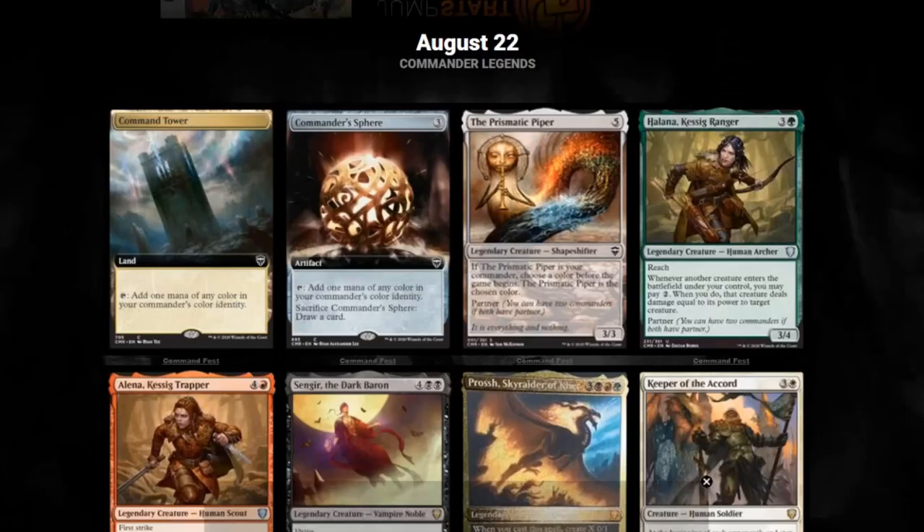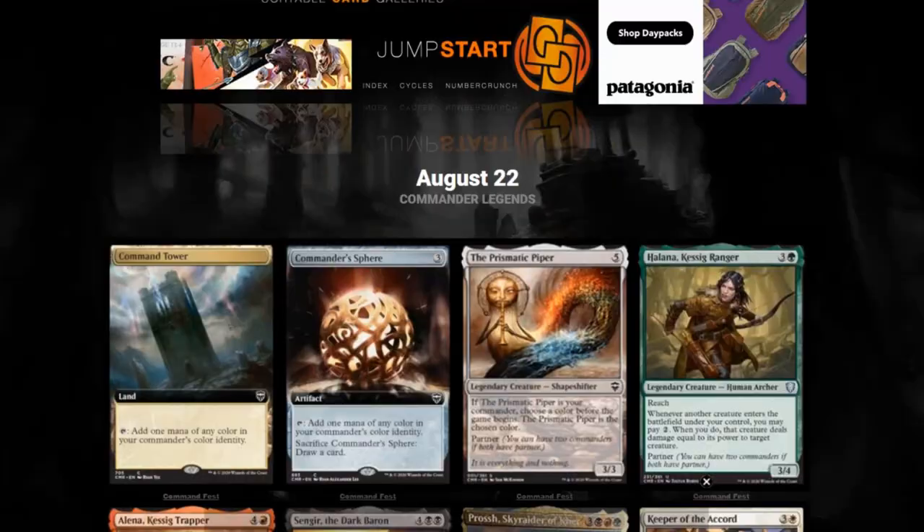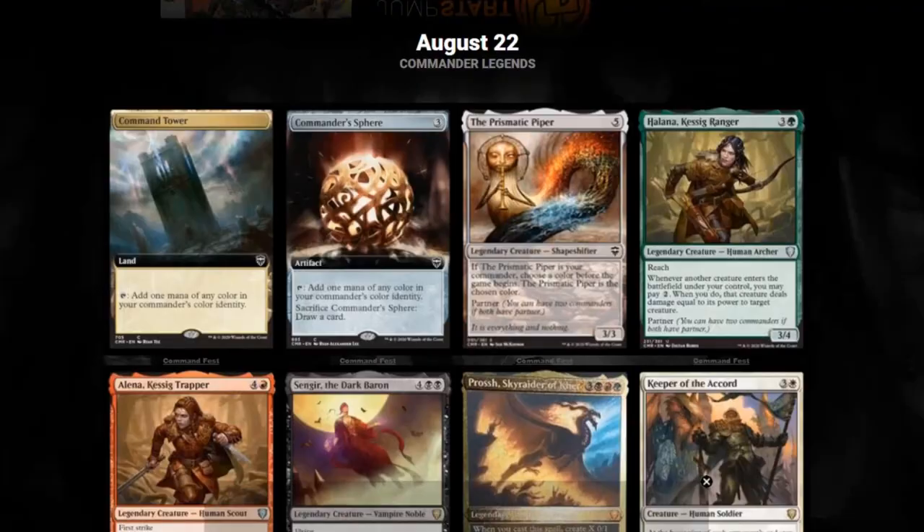We get some extended art reprints of Command Tower and Commander's Sphere — really nice looking cards — and Prismatic Piper. That's Seb McKinnon artwork, which is exactly what I'm talking about: we need artwork like this. I like the Seb McKinnon art — you can just look at it and it's just interesting, you kind of get what it's going to be about. If the Prismatic Piper is your commander, you choose a color before the game begins and the Prismatic Piper is that chosen color. It has partner. I don't exactly know how the interaction is going to work out — it might work if you have a color-focused deck — but it's incredibly weird. These tend to be some of the commander options that I lean towards, trying to make them as strong as possible. Something like this might be good if you have a decent partner to go with it.